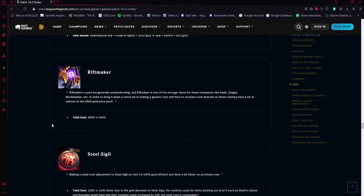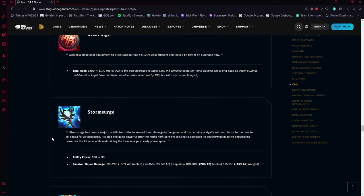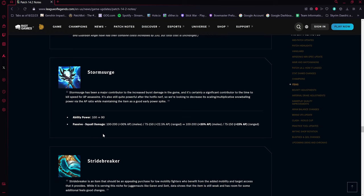Riftmaker's cost is going up by 100 gold — it's a very popular and strong item, so the gold increase makes sense. Serrated Dirk is going down by 100 gold, but items that build out of it like Death's Dance and Guardian Angel have their combined costs increased by 100 gold to compensate — so the total cost of those items is unchanged.